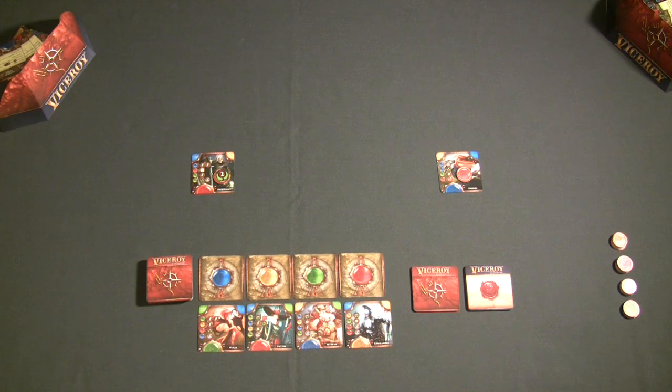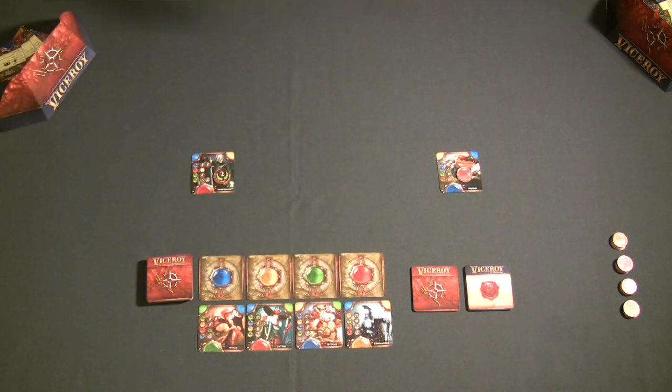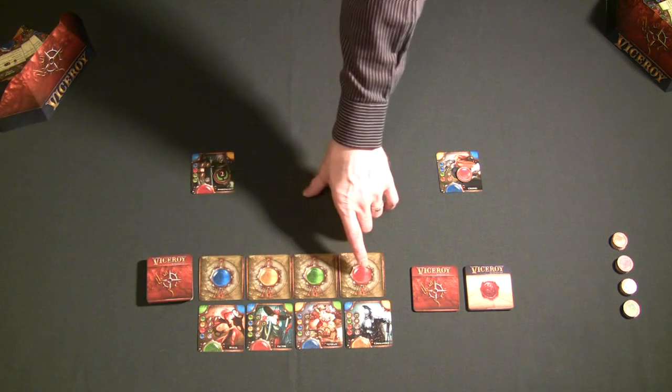Once setup is done, we're ready to play. Each round starts with the auction phase, where players bid and decide which character cards they want. Bidding is on a one-gem basis, and the color of gem you bid corresponds to the position of the character card in the auction pile.